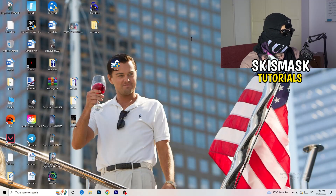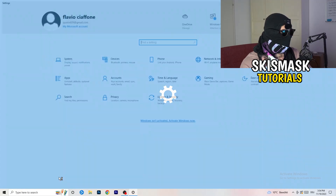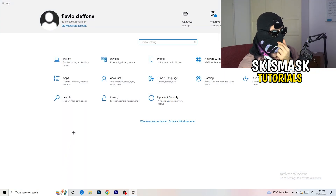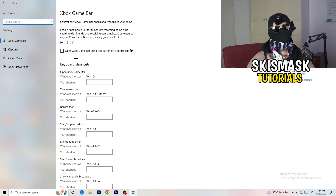Close Task Manager, then navigate to the bottom-left corner and click your Windows key or Windows symbol to open Settings. Go to Gaming and turn off Xbox Game Bar, because you don't want anything running in the background — especially on low-end PCs, Xbox Game Bar causes a lot of trouble with not launching and general issues.